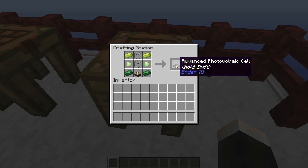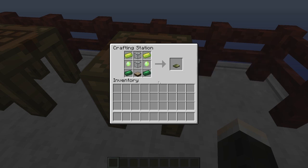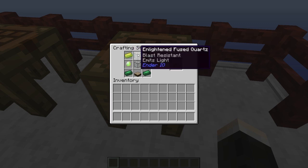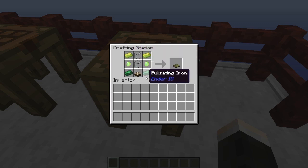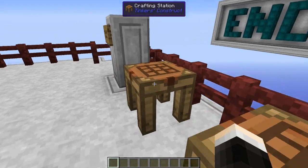The advanced photovoltaic cell will produce a max of 40 RF per tick. It works the same way but produces more power, and it requires two pulsating iron, two vibrant crystals, two vibrant alloy ingots, two enlightened fused quartz, and a daylight sensor. You can find more information about these special materials on the wiki.